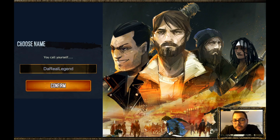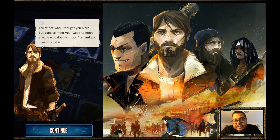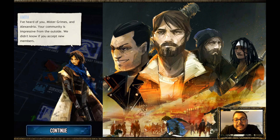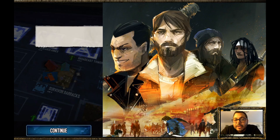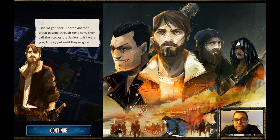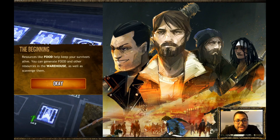Rick pretty much immediately understands you're not looking for trouble and offers his services at a later point, but for now he's going to be neutral — Rick doesn't look for trouble unless he has to. Now this is the beginning where you start piling up resources like food, and you have to generate it and put the resources in a warehouse.